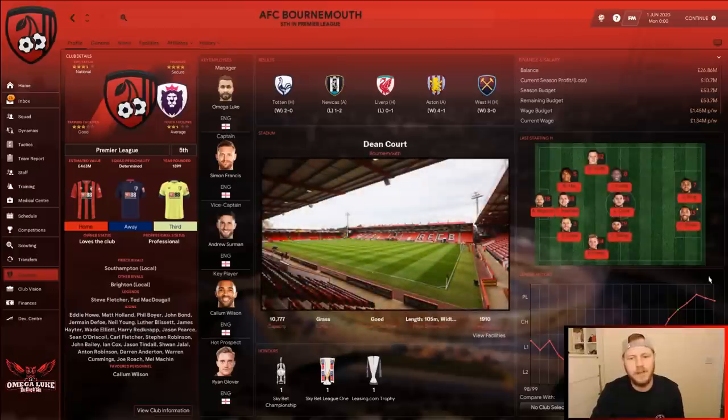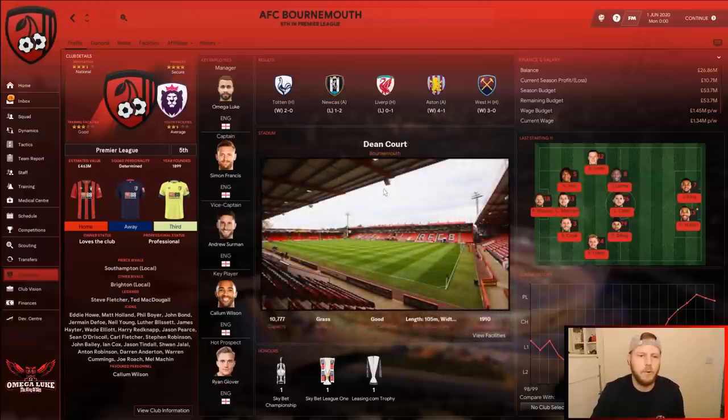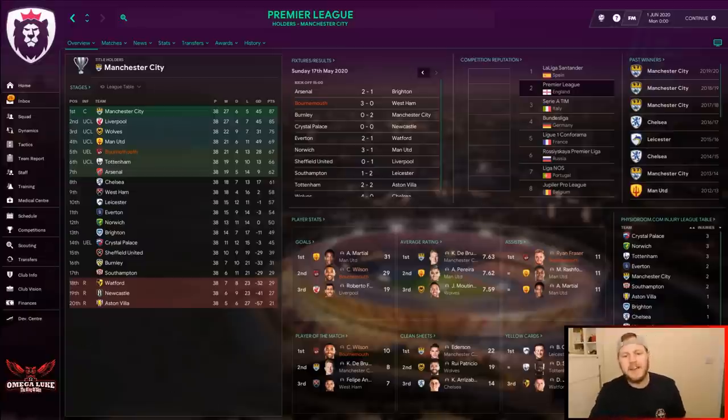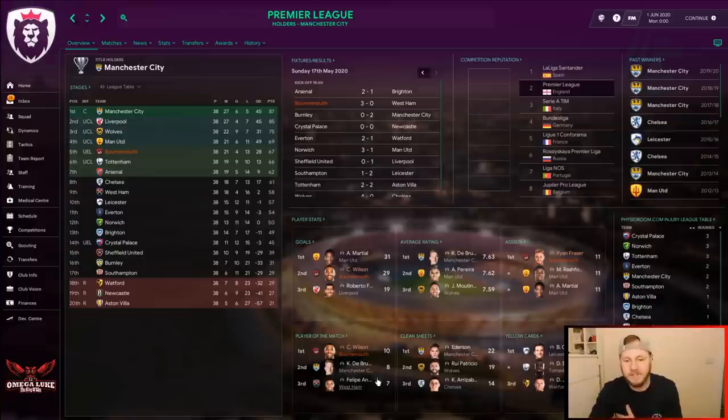Looking at Bournemouth's squad, Callum Wilson is now a star man. In the Premier League stats, other than an outstanding Anthony Martial season, Callum Wilson scored 29 Premier League goals — what a total. He's 7th in the average rating leaderboard with a 7.52 overall rating, and leads with 10 player of the match awards — the most in the league.